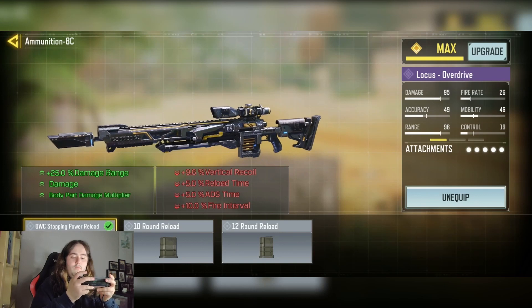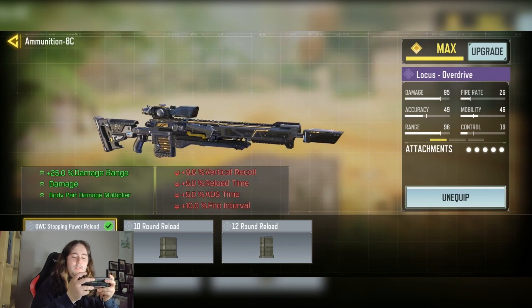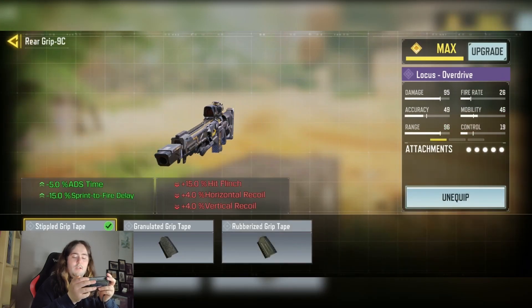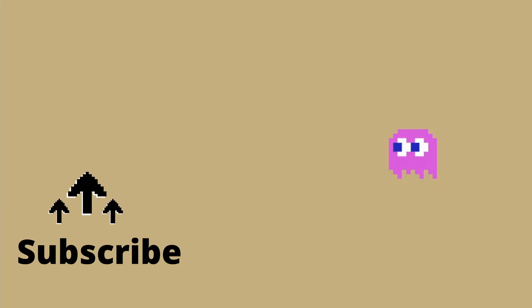We have the OWC Stock and Power Reload for the plus 25% damage range, and that will increase damage and increase the body part multiplier. And finally, we have the typical rear grip with the minus 5% ADS time and minus 15% Sprint to Fire Delay.